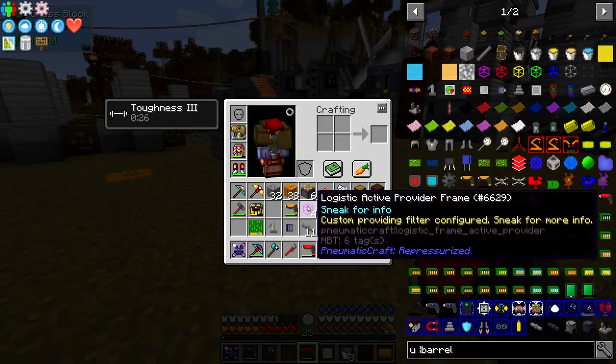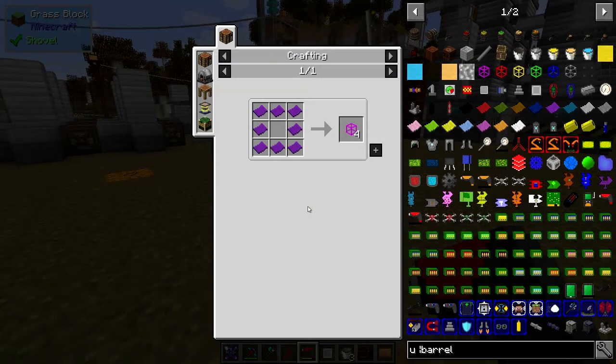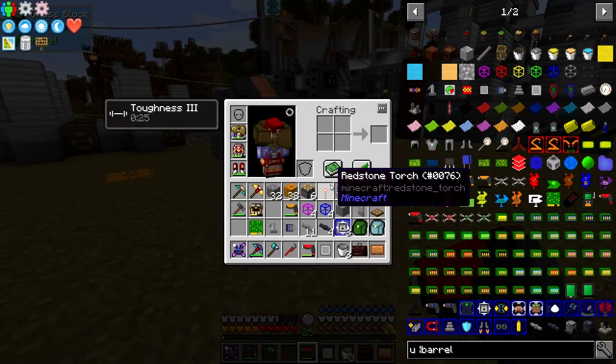Here we've got an active provider frame, and the recipe for that is basically eight purple plastic in an inner chest formation like that, and that makes four of these things. That will actually send items to a receiver.